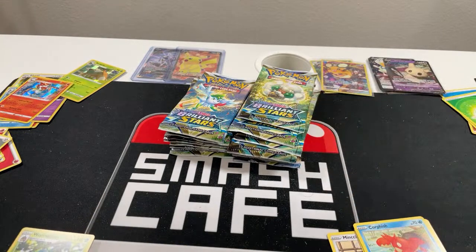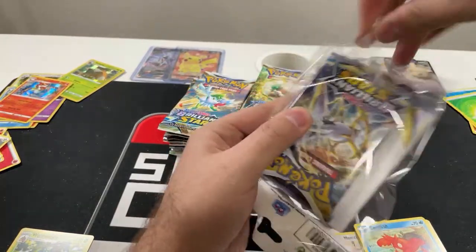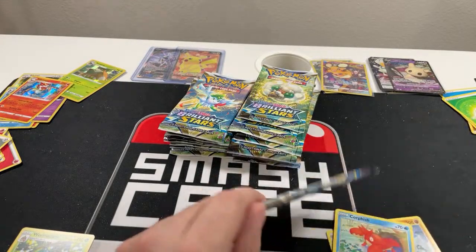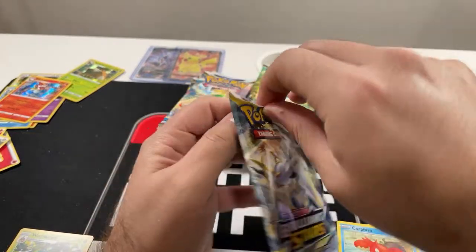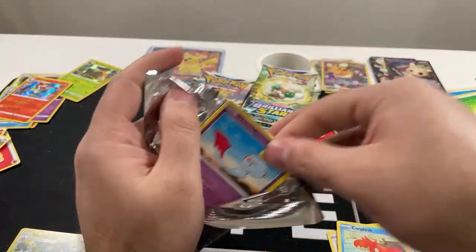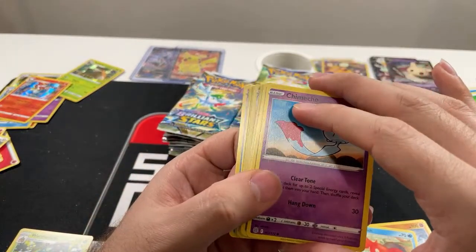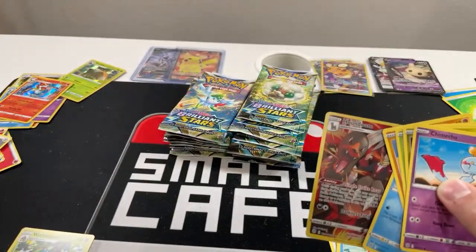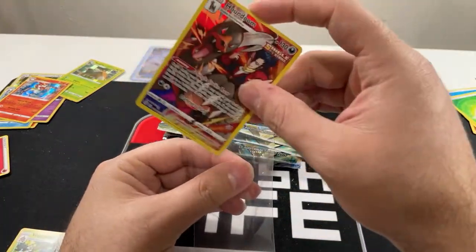Binder pack — we will open this here. Sorry, I haven't been looking at the chat. It's because no one's been chatting — more guys, what's up, what's going on, enjoying the opening so far? We got a Houndoom and a Wailmer — the blue made it seem like it was something but the Houndoom is great, I'll take that. Let's put the Houndoom in a sleeve — pretty good so far.